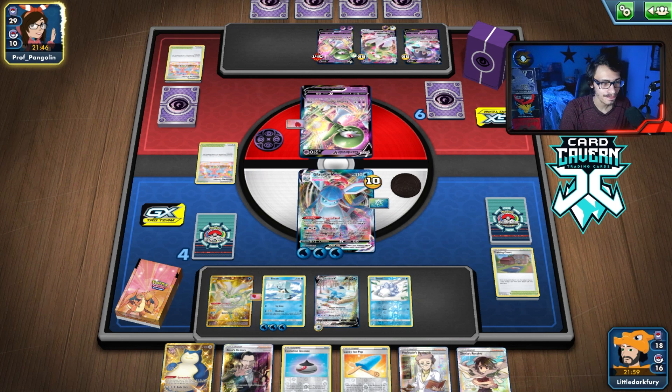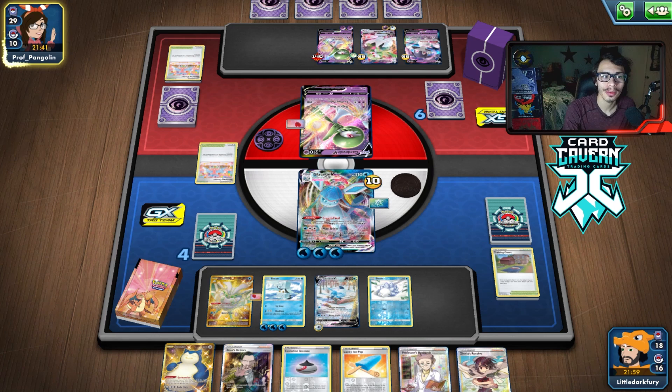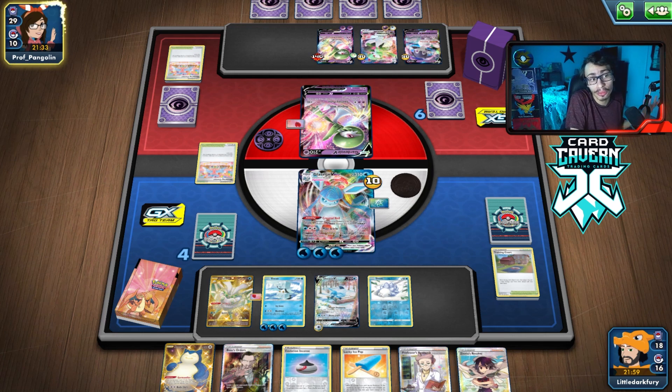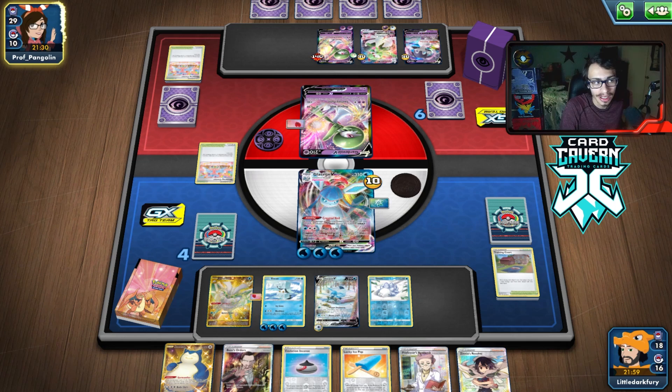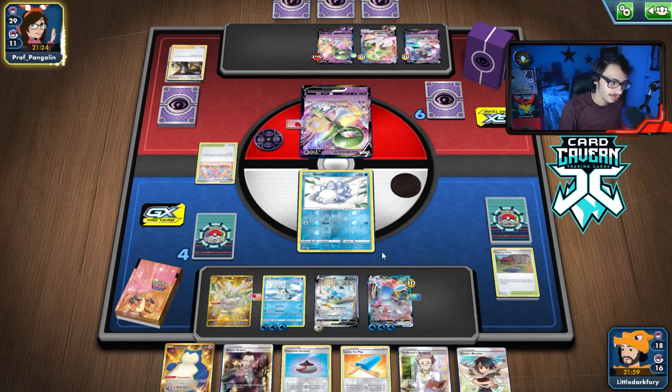Looking pretty good. As long as they have no way to build up the energy — how is she going to win? If she can't have an energy acceleration system, there's not much she can do about it because Glaceon is just going to wall her to death. Plus with the Ice Pops, these Gardevoirs doing 30 damage isn't much. Honestly, Indeedee is her best chance of attacking me. It's a Boss — Snom, okay. I was worried something like that would happen.